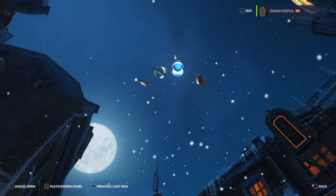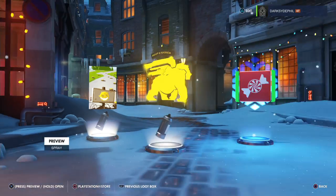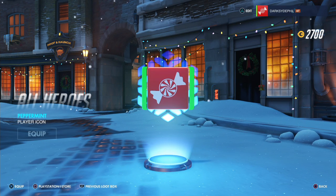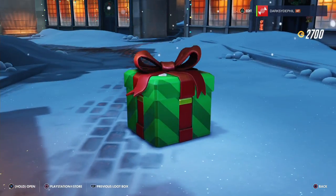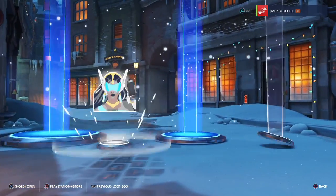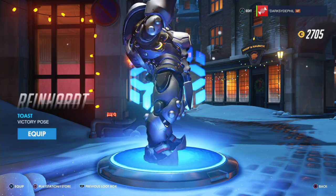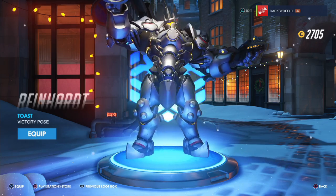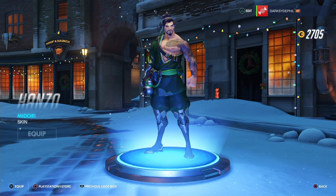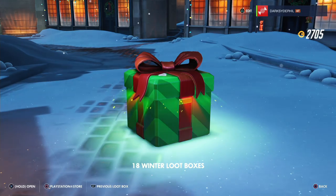Come on, give me something good. We've got a Junkrat Minefield spray, a Winston Ape Crossing spray, and a Peppermint icon — I'll equip that to get rid of my Halloween icon. A Genji Soul spray. Then a new victory pose for Reinhardt — it's a toast, he lifts a giant goblet or stein. Equip that one. A new skin for Hanzo — the Midori skin. And a new voiceline: 'Dead or alive.' That's not holiday-themed though.